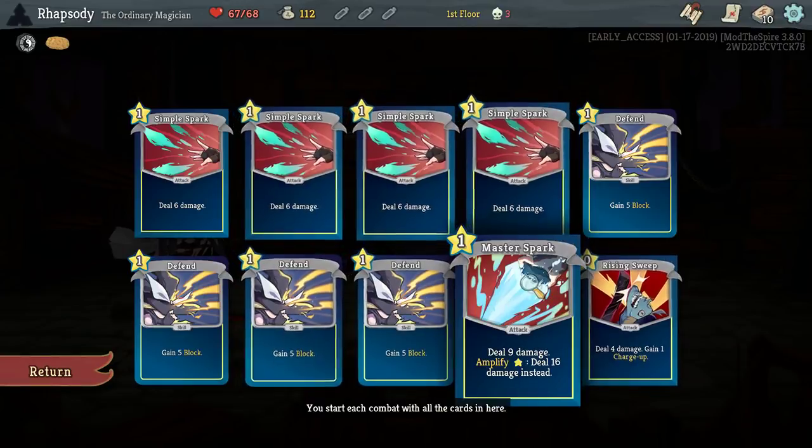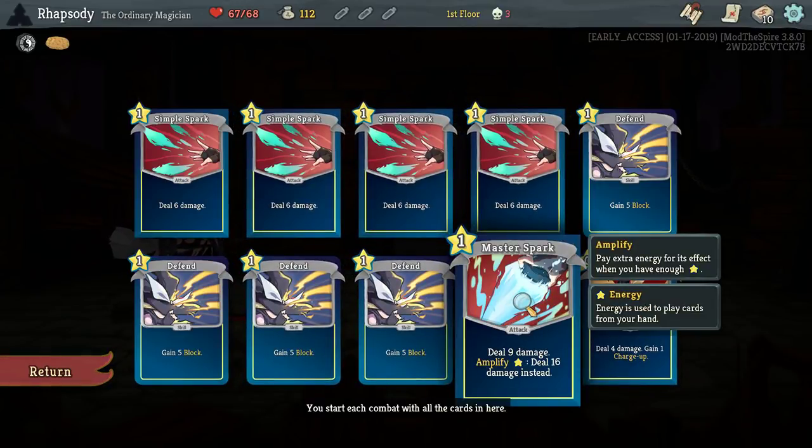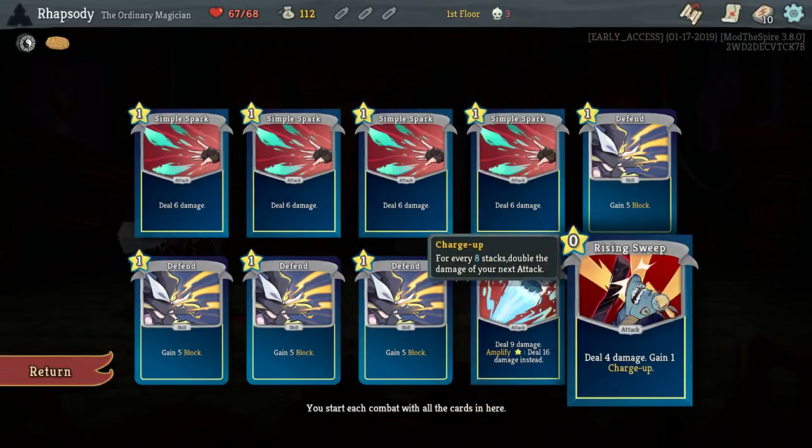You start with a deck that has a Master Spark that has Amplify. Amplify is the effect by which you pay 1 extra energy — or sometimes 2 extra energy — in order to trigger an extra effect. The extra effect here is just more damage. And also a 0-cost card to give us a little bit of charge up.